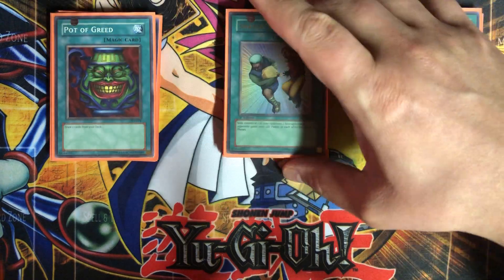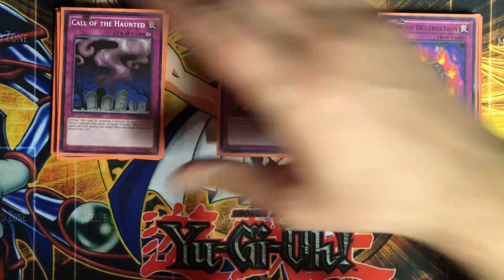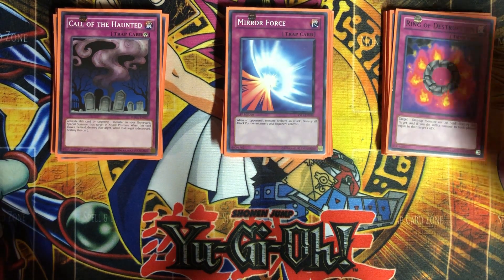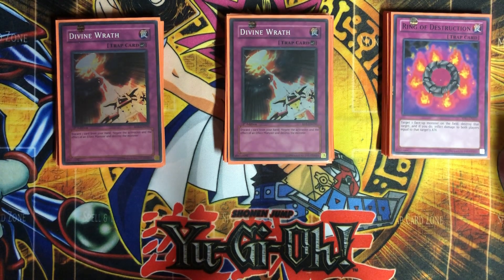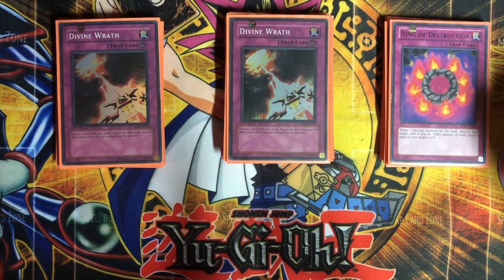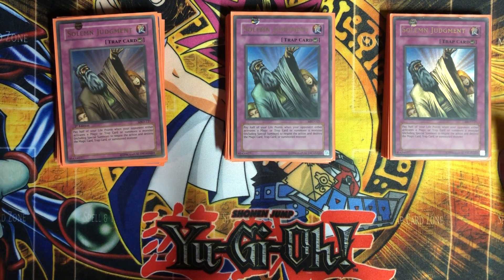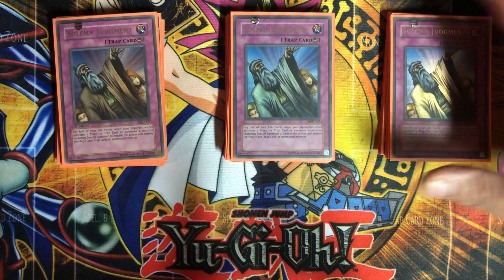I'm not playing Royal Decree in this build, but I am playing a lot of traps. We have Call of the Haunted — good to bring back your Horus level 6 or whatever to help level them up — Mirror Force in case your opponent's beating you down, and Ring of Destruction. I put in two Divine Wrath because monster effects are going to be a problem. If your opponent plays Chaos or a flip-effect monster like Night Assailant, you can have Divine Wrath ready. Once you get Horus level 8 on the field, you're protected from spell cards, so Divine Wrath covers monster effects. And in the same vein, three Solemn Judgments — just to stop any card that might prevent or destroy your Horus. A single Exile of the Noble can ruin your day.